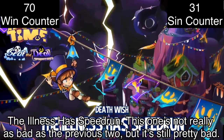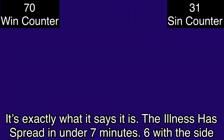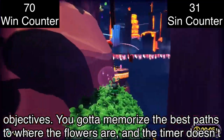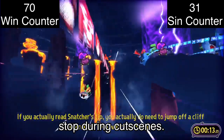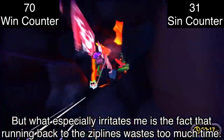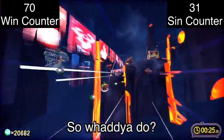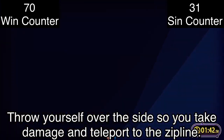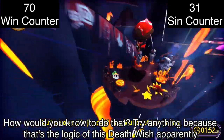The Illness Has Speedrun — this one's not as bad as the previous two, but it's still pretty bad. The Illness Has Spread, another seven minutes, six with side objectives. You gotta memorize the best paths to where the flowers are, and the timer doesn't stop during cutscenes. What especially irritates me is that running back to the ziplines wastes too much time — so what do you do? Throw yourself over the side so you take damage and teleport to the zipline. How would you know to do that? That's the logic of this Death Wish apparently.